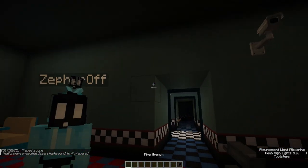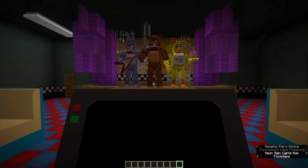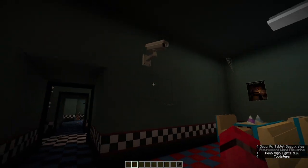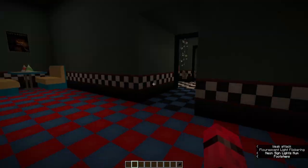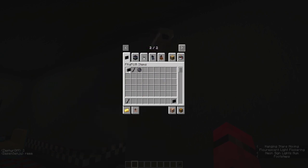Now I'd like to show off what I've been having in my inventory this whole time — a security tablet, which Dawson was messing with a few minutes ago. What this does now is give you a GUI that you can use to select cameras. This system was set up by none other than Zephyr here. We really needed cameras in our mod, so it's about time we got them working.